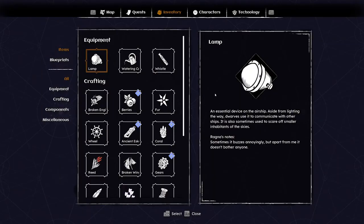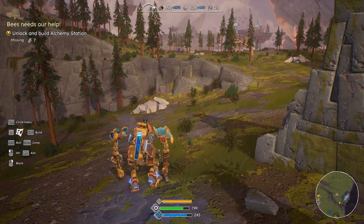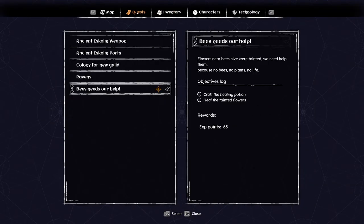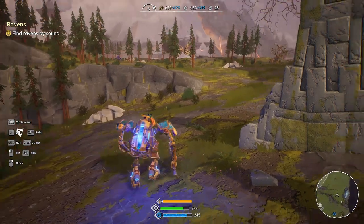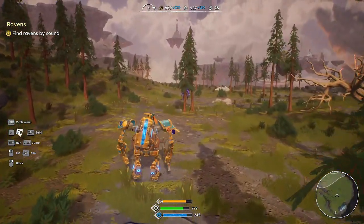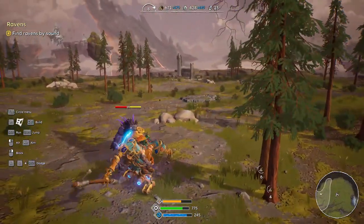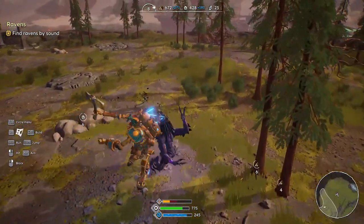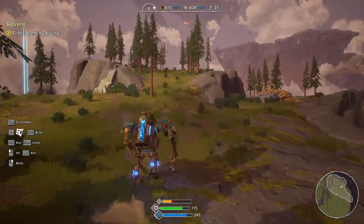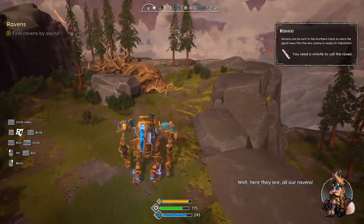Oh, we don't want to do that yet. I can already unlock the alchemy station - I need to build it onto this guy, so I will do that. But first let's go back to the ravens, that's what we need to do, and then we'll unlock it.